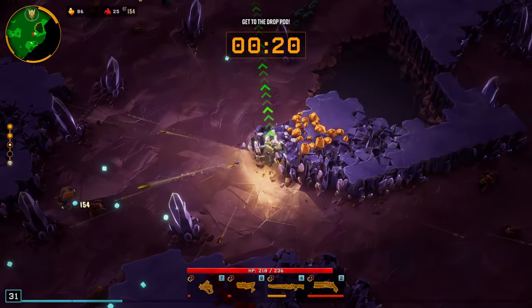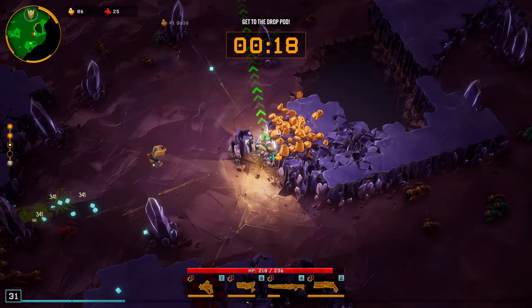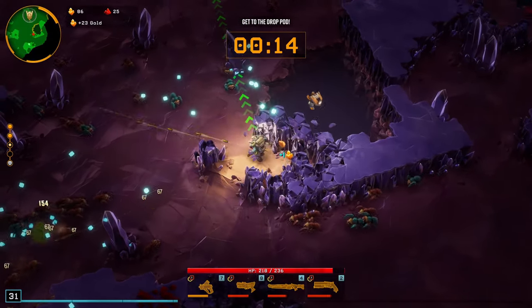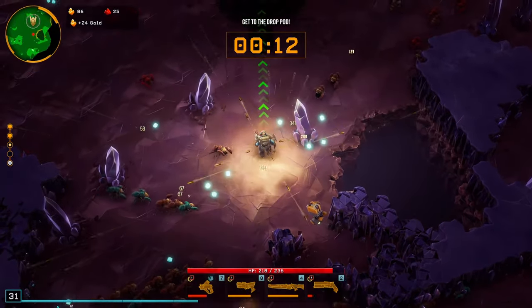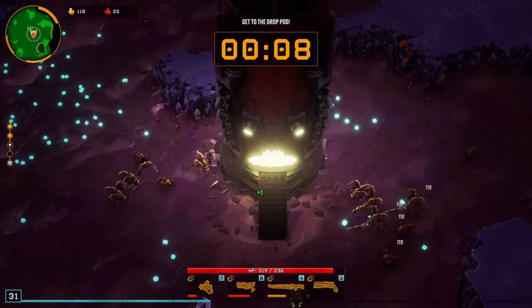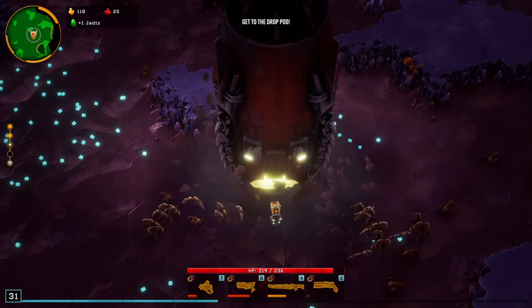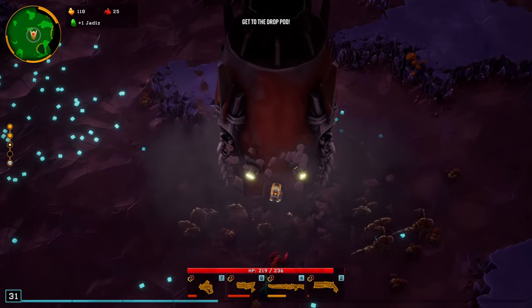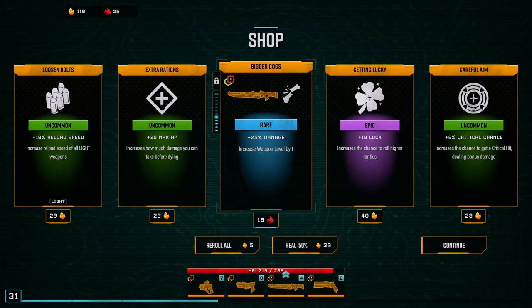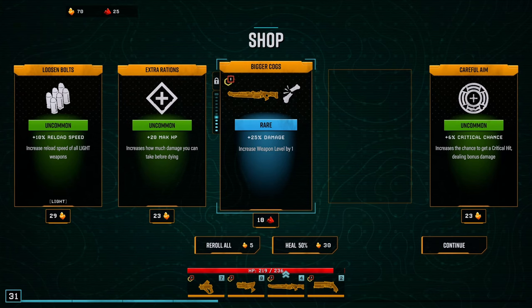Let's get some of this gold on the way if we can. There we go — let's go, book it. I'd really like this to be a magnet nearby the ship, but you can't have everything. That 25% damage is good, but that 40 luck is even better.